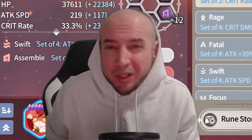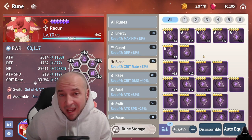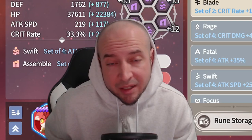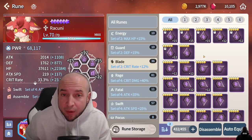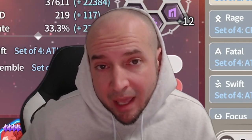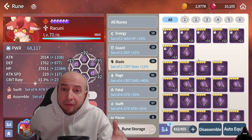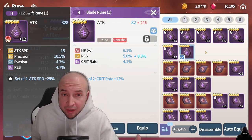On to blade runes, which can be a little bit tricky. If a blade rune doesn't have a crit rate substat, I just pretty much trash it immediately. The reason you're putting blade on a monster is because you're going for 90 to 100% crit rate anyway. And if you're critting, you're obviously looking for crit damage. If it has crit rate and has other good substats, then I'll most likely keep it.